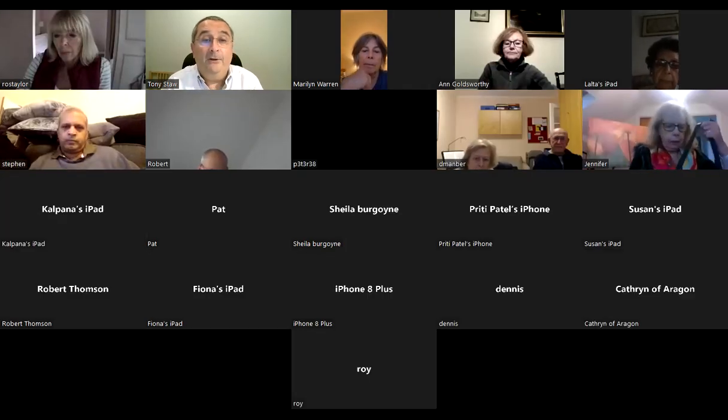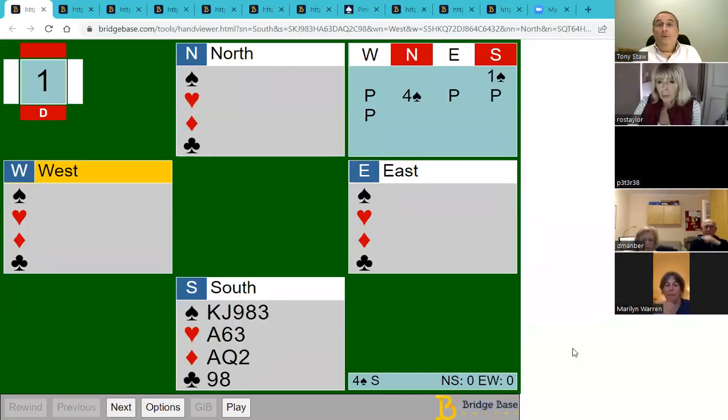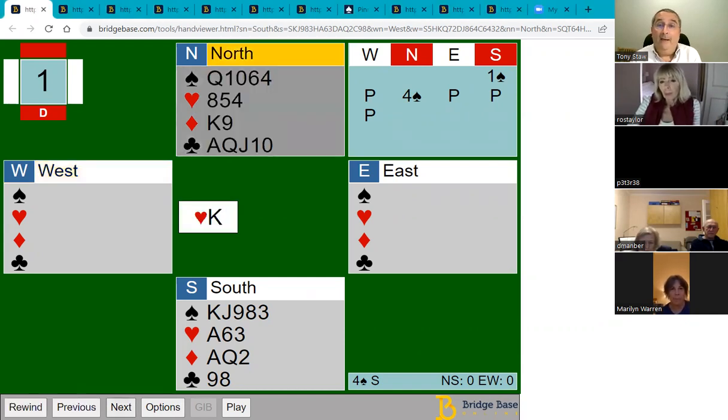I'm going to start by sharing my screen and we're going to look at this hand, which was one I sent out in email at the weekend. Very few people made four spades on this hand. You open one spade, your partner takes you to four spades, the opponents lead the king of hearts, and I'd like to start by counting how many possible losers you may have. Count up each one at a time — there's a poll coming up so you can say how many likely losers you have.